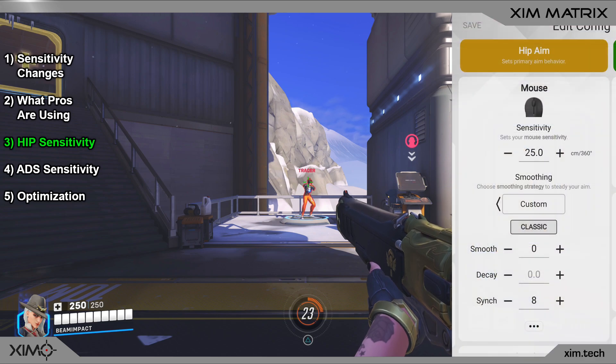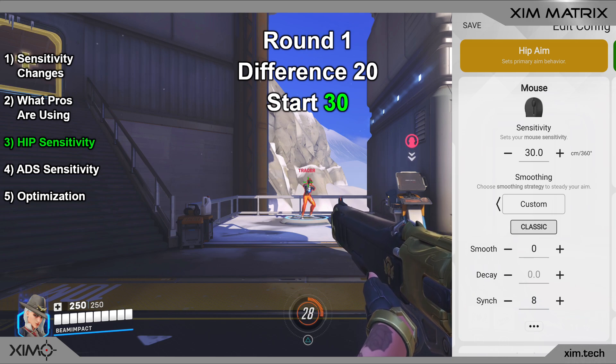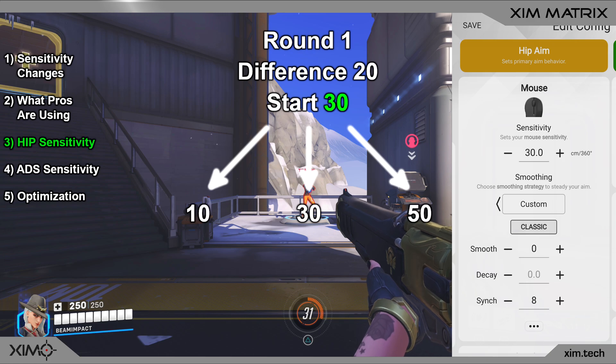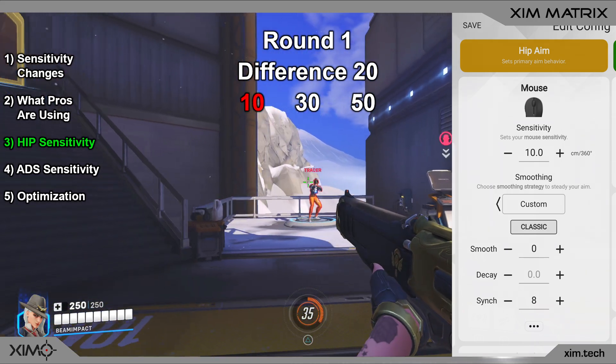Open your matrix manager — we will first handle the hip sensitivity. Start by setting it to 30. You will now try three different sensitivities back to back, with the goal of finding the one you have the best aim with. In the beginning, the difference between all three sensitivities will be 20, giving us values of 10, 30, and 50. Always start with the fastest one, so 10. Set your sensitivity to 10 in the manager, aim at the target, and randomly strafe left to right. My goal is to keep my crosshair permanently on the target while doing that.